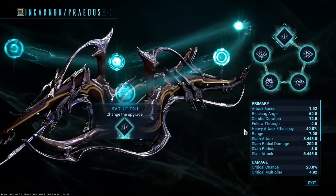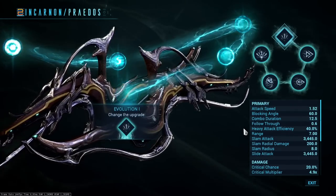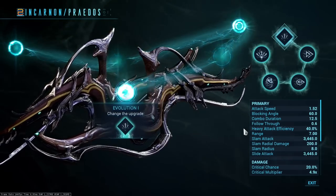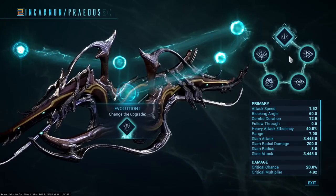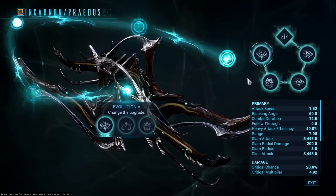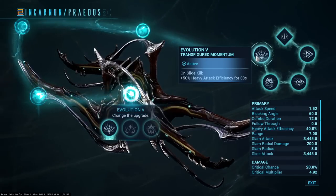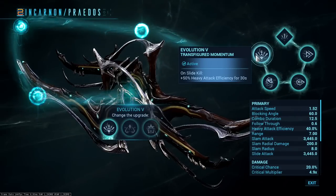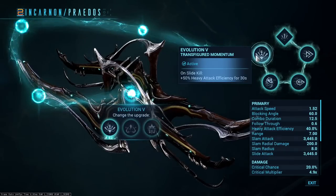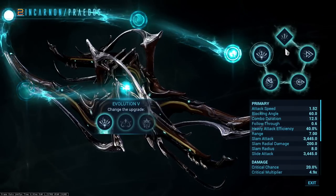A few things we're going to cover: first, the way I want to talk about evolutions — hopefully that will catch on — and also the multiple builds available to the Praedos. The build we're showing today is notated as 0, 3, 2, 2, 1 — just in order of which choice you make at each evolution step. This is going to be an easy way to assess what you're looking at, and it'll be referenced in the builds section.